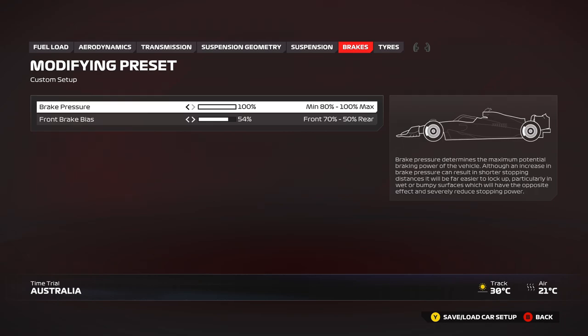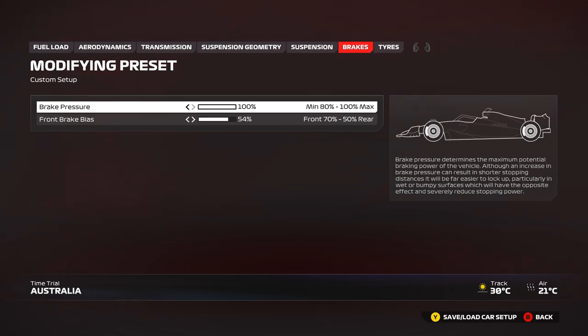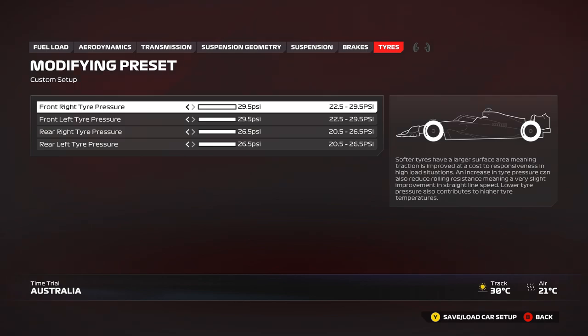For brakes: 100% brake pressure, and brake bias around 54–55 is the sweet spot around here. For tire pressures, run maximum for the race. For qualifying you can reduce by one or two PSI overall. If you find the front right tire a little cold in the race, reduce the front right pressure by about one PSI before the start — when tires are in the operating range you actually get more grip overall.